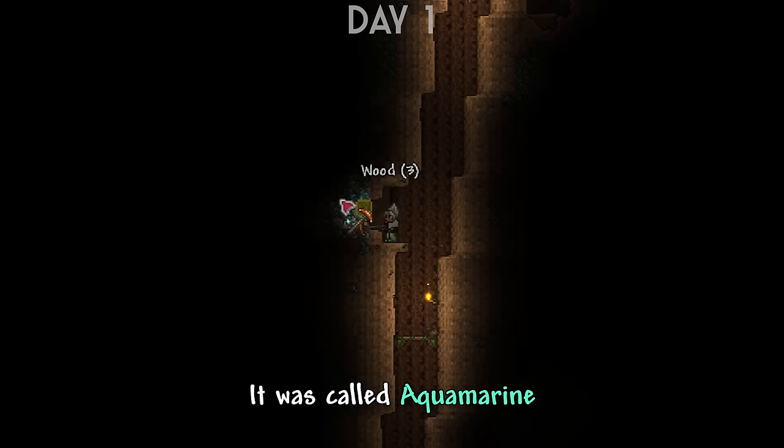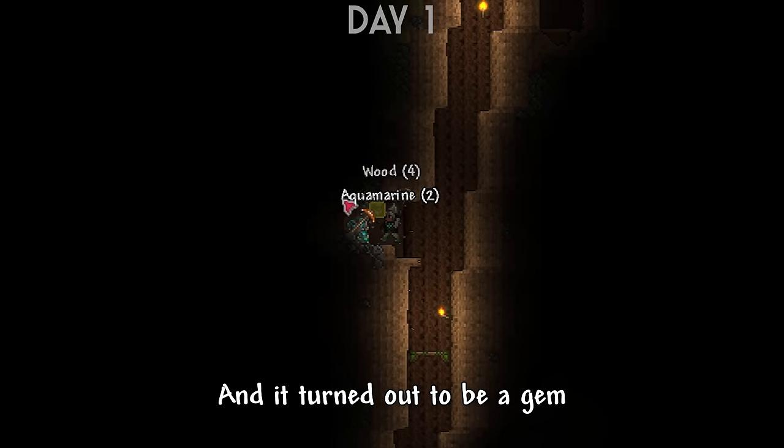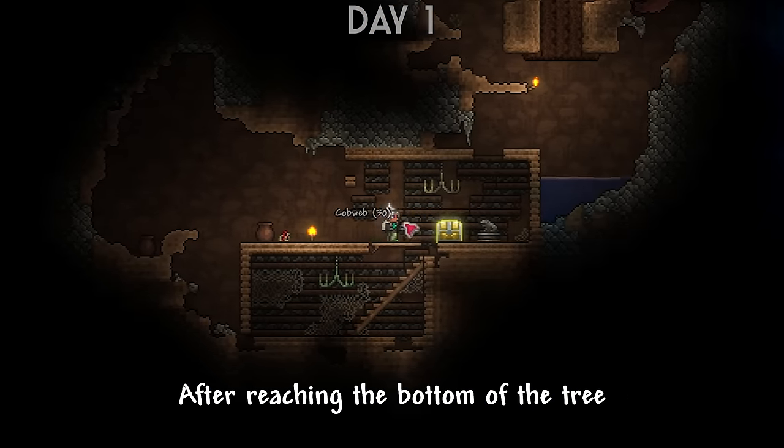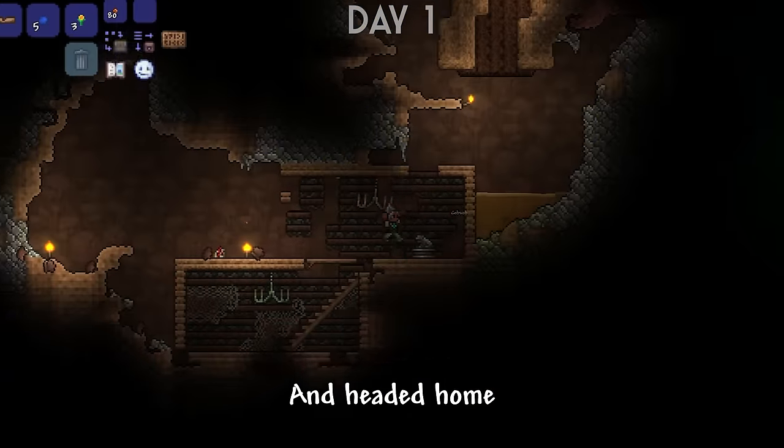The wooden whistle was a bard weapon and it gave me this thing on top of my head which kind of worked like mana — once it ran out, it refilled automatically. Then after making some more houses using the insta houses, I went exploring. I found a living tree and while I was looting it, I noticed a new ore called Aquamarine, which turned out to be a gem with pretty much all the functions the other gems had.